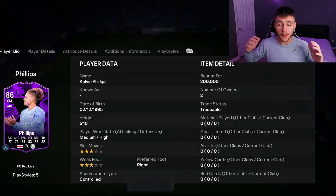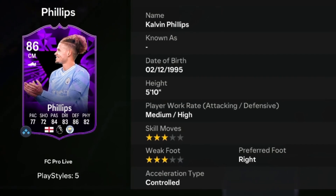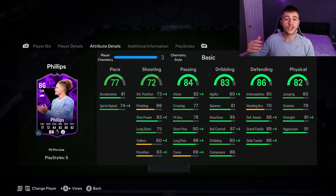In today's video we go ahead and check out a player linked with the FC Pro promo — it's none other than Tex and Calvin Phillips. Calvin Phillips is an 86-rated card who stands at 5 foot 10, has medium-high work rates, right-footed with three-star skill moves and three-star weak foot. We don't see much versatility with the card as he can only play center defensive mid and center mid positions.